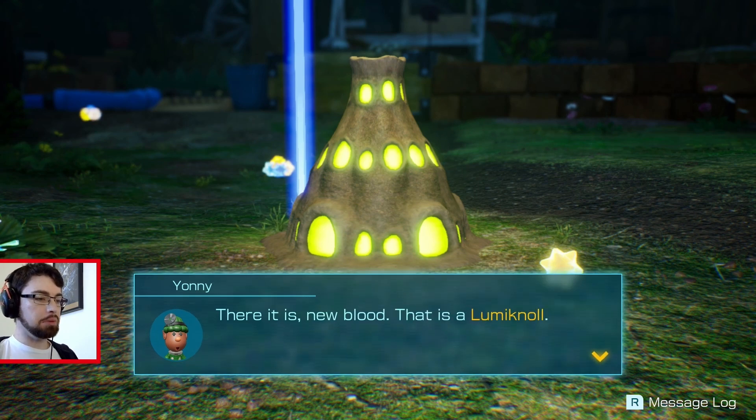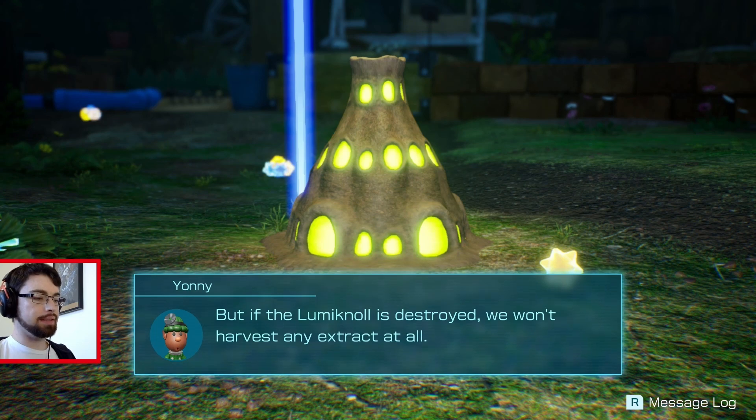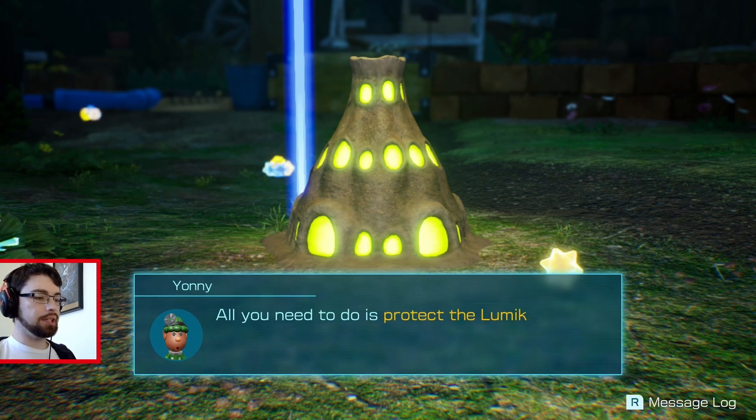There it is — new blood. That is Aluminol. When dawn breaks, it will release an extract I'll use to make that medicine. But if Aluminol is destroyed, we won't harvest any extract at all. All you need to do is protect the Aluminol until morning. Simple, right?